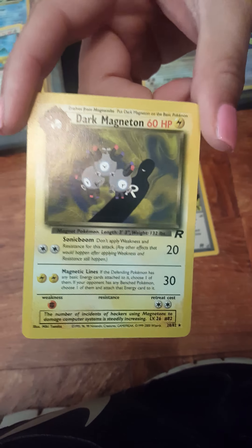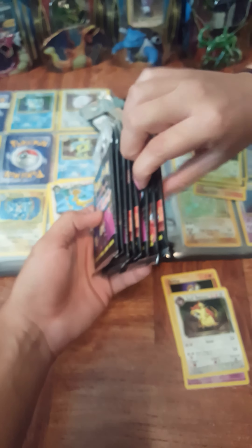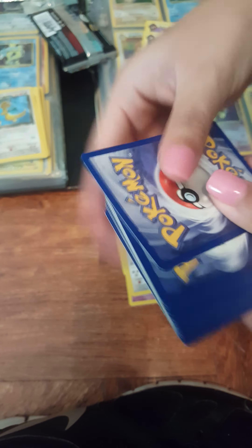The only non-holo ones that we still need are Dark Arbok — I think that's it. The only cards I need for the Team Rocket set overall are Dark Gyarados, Dark Dragonite, and Slowbro in holo form, and then Dark Arbok non-holo. Let's open up one more — you pick the next one.